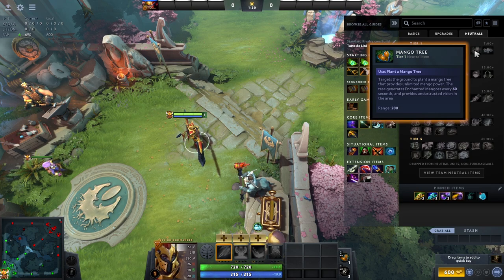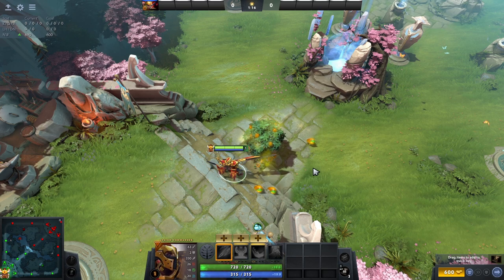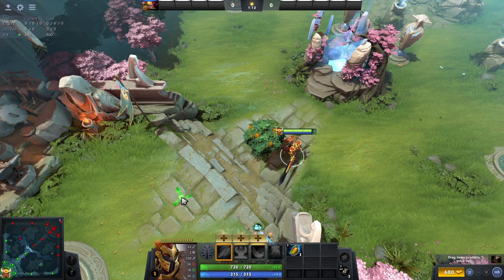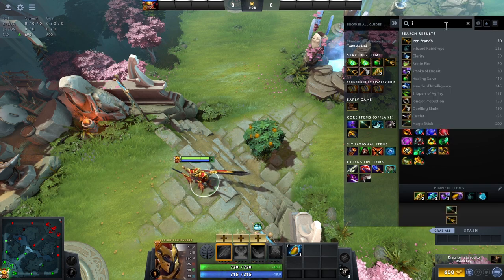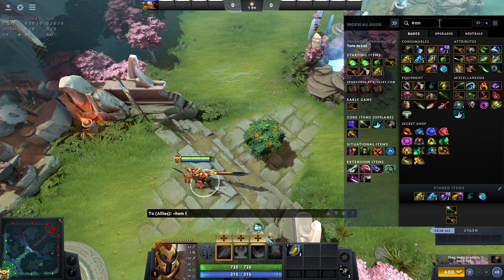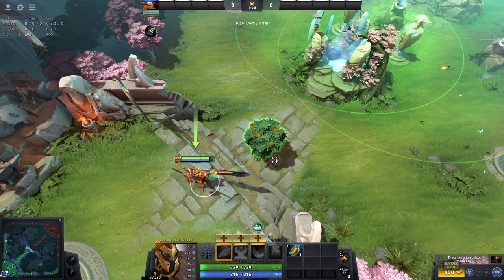The Mango Tree is a neat little item which is sort of like a combination of an Observer Ward and, well, a mango tree. Once planted in the ground it will drop 3 mangoes to the ground and then continue to drop a mango per minute, as well as give you vision similar to a ward around itself. It can be chopped down by your enemy though, so a decent strategy has been to plant this in your base for the free mangoes.